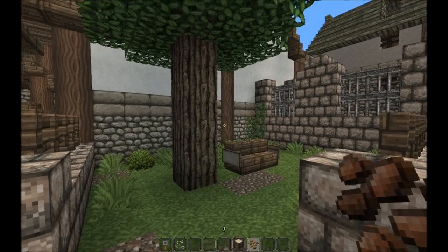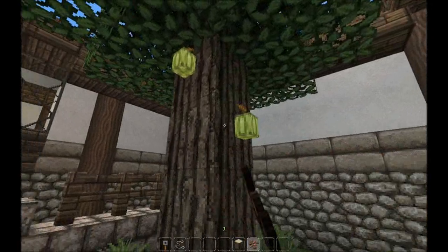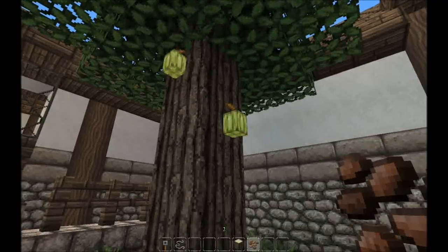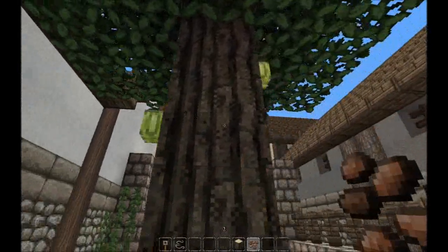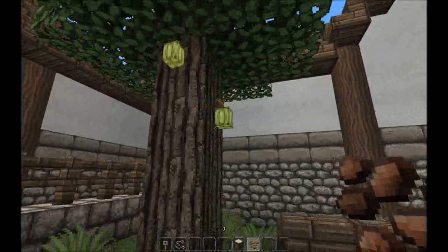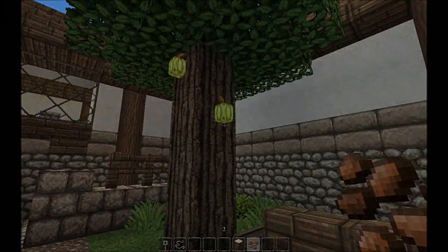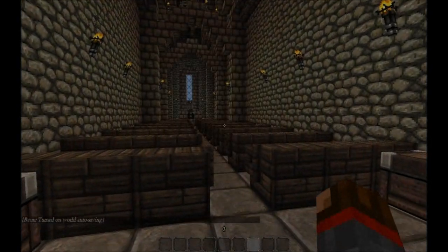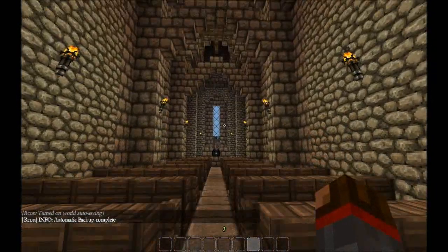Another cool new feature is the ability to plant cocoa beans. These actually look quite a lot like random fruit, especially when you first plant them, because of their different texture. You can really use them to spice up your green areas or make fairly creative looking farms out of them. That's about it for the new 1.3 additions and building abilities.